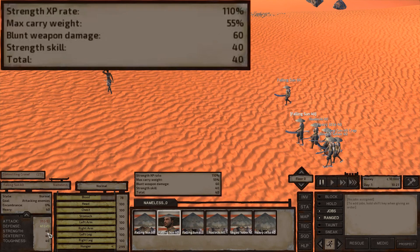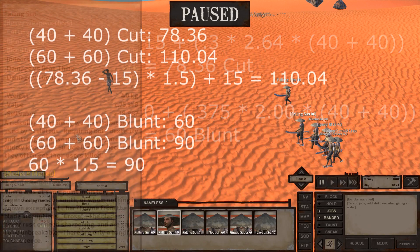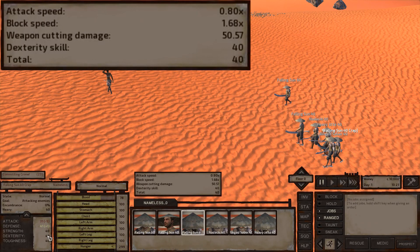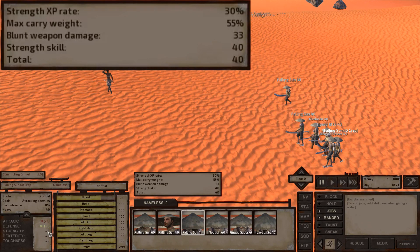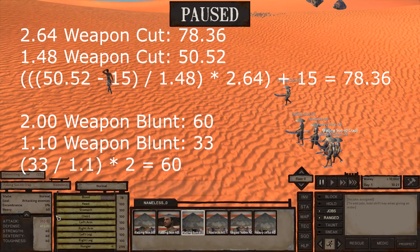Here we have the same Falling Sun with lower stats, coming out to 78.36 cut and 60 blunt. Damage growth is linear as stats increase. A 50% stat growth increase from 40 to 60 increases your blunt damage by exactly 50%, and cut damage experiences the same growth. Your added damage from stats grows by exactly 50%, but because of the 15 starting damage, it's actually an effective damage increase of about 40%. Weapon quality is also linear — an 82% increase in your weapon blunt stat increases blunt output by 82%, and increasing weapon cut damage by 78% increases the stat effect by 78%, resulting in an effective 55% growth accounting for the 15 starting damage.